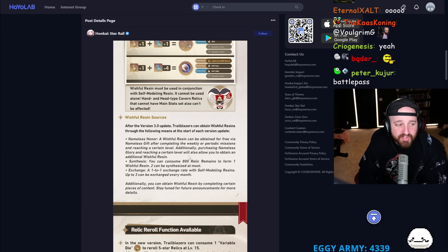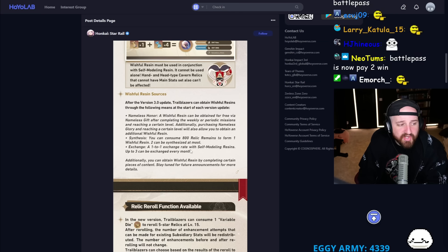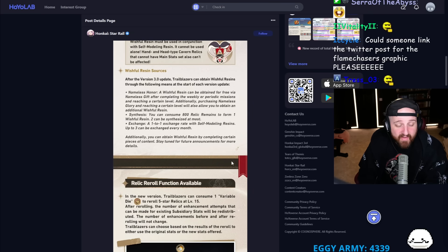Additionally, purchasing Nameless Glory and reaching a certain level will also allow you to obtain an additional Wishful Resin. You can consume 800 Relic Remains to synthesize one Wishful Resin — two can be synthesized at most. There's also a one-to-one exchange rate with self-modeling resins, up to three can be exchanged every month. This is very good.